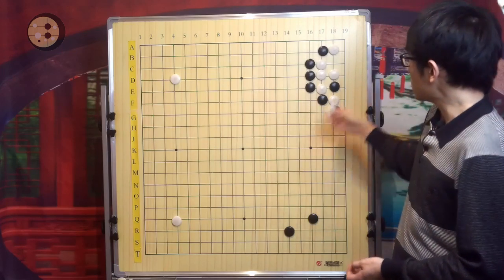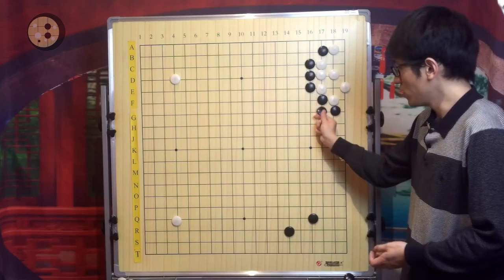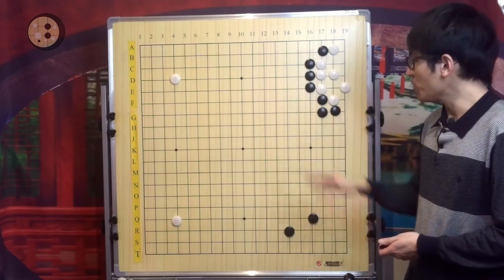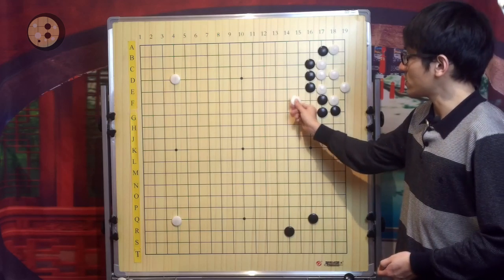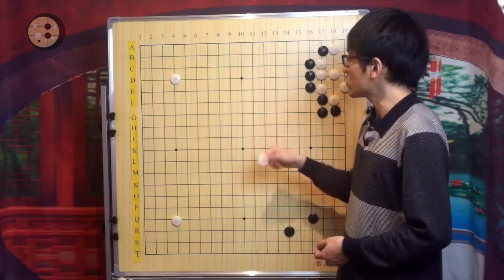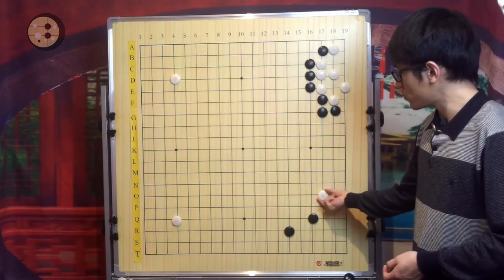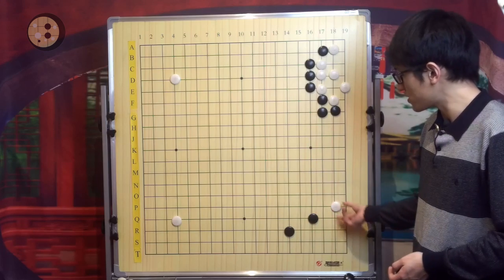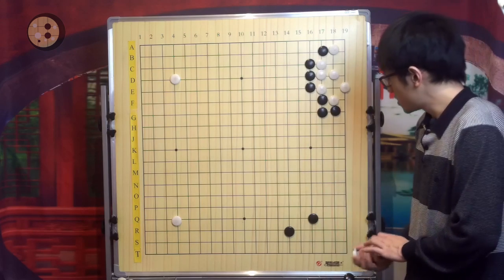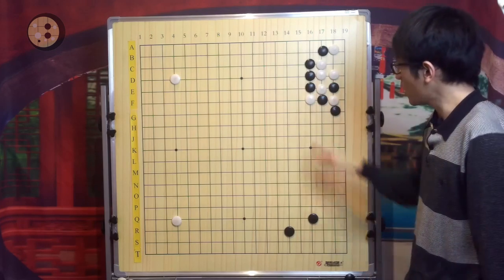If Black connects, Black will have to connect and White can capture — this is another simple variation. This peep again would be an aji later to reduce Black's influence. White will probably still try to invade the right-hand side by this move or that one, and White can also use atari.